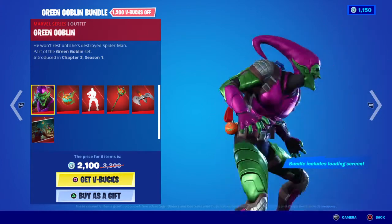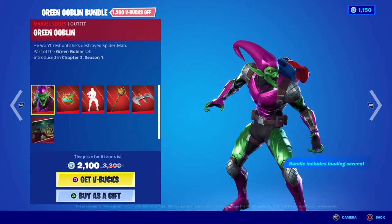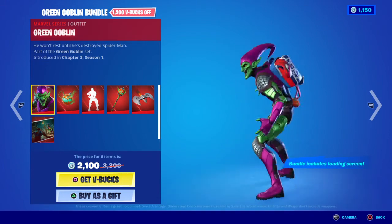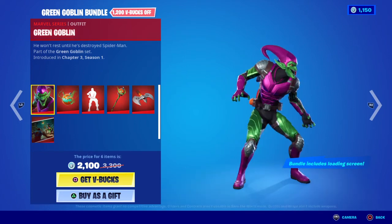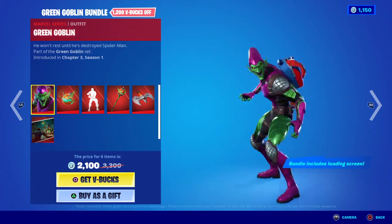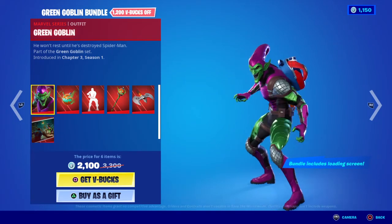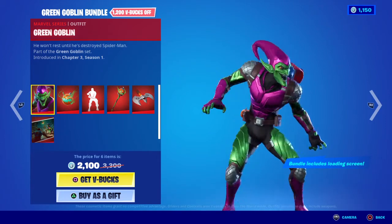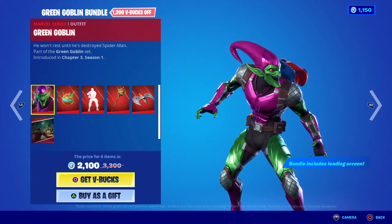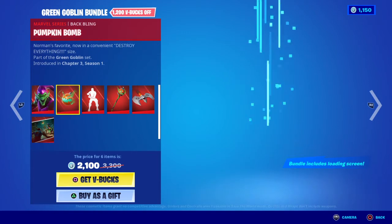Starting with the skin itself, we have the Green Goblin — he won't rest until he's destroyed Spider-Man. The base skin design looks just like the old-fashioned classic Goblin from the animated Spider-Man cartoons we all grew up with, especially the 90s version. I love the base design — they've kept the armor plating, or shall I say the chainmail, on parts of him. Pretty damn cool.